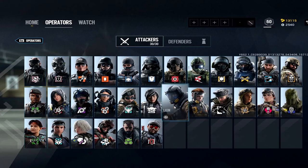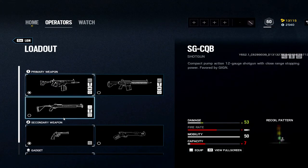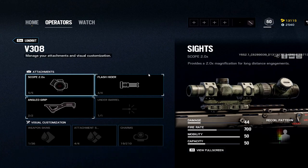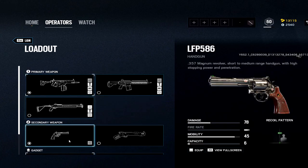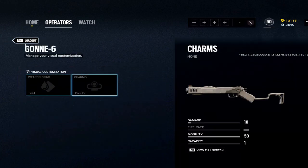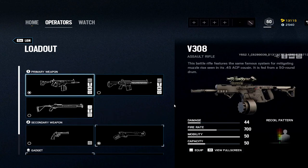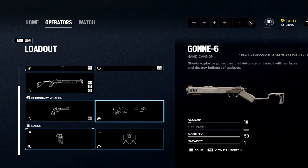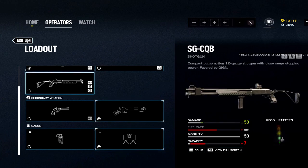Lion and Finca both have simple loadouts. The only real option is the V308 — 2x, flash, angled. You also have a magnum or GSh-18. With Lion, only in this situation I'd pick the GSh-18 — you get a little more versatility, and having the soft breach is actually pretty nice. Then stuns or claymores. Claymores are good for roam-clearing with Lion — once you clear something, set a claymore to watch that flank.